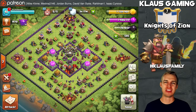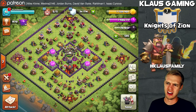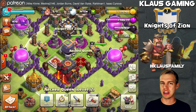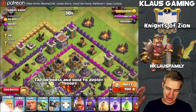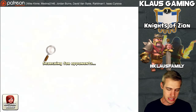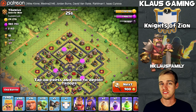Hey everybody, my name is Klaus and thank you for tuning in. This is the Town Hall 10 Rush to Max episode 24-something, and we have our level 12 queen going to level 13 today. I've got my gigabarch army trained up. It's the best strategy — let me know in the comments how you farm your dark elixir and I might try it in the next episode.